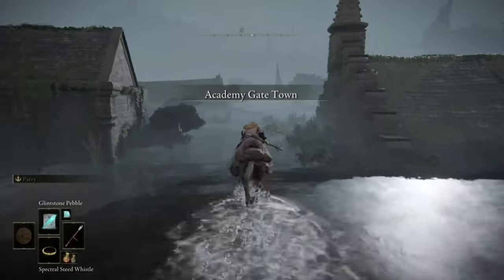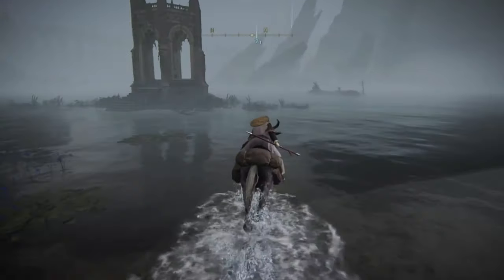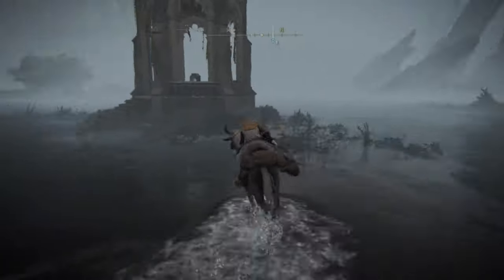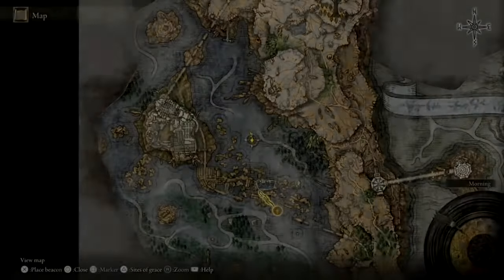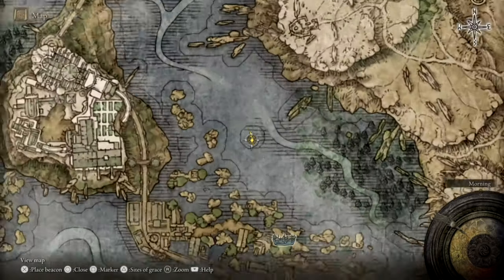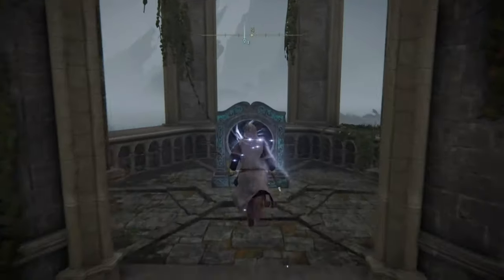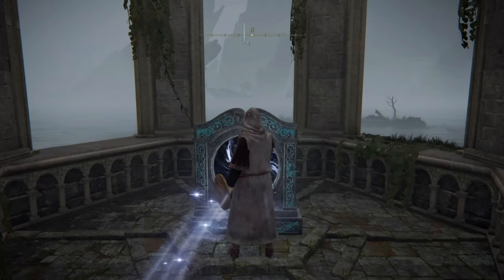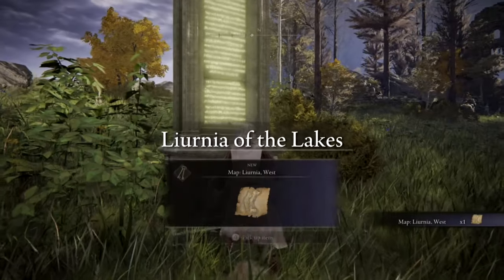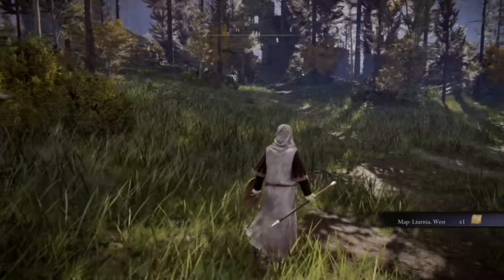From here we'll mount Torrent and head straight to the north through the low-lying water until we come across a stone structure that houses a teleporter, affording us a much-needed shortcut right to where we're headed. As you can see from the map, the stone structure is a small island with a circle around it, and after entering the Blue Tunnel of Light, we'll be transported a good distance away. When we have boots on the ground, we'll grab the map that's staring us right in the face and materialize Torrent underneath us before heading north into the King's Realm Ruins.